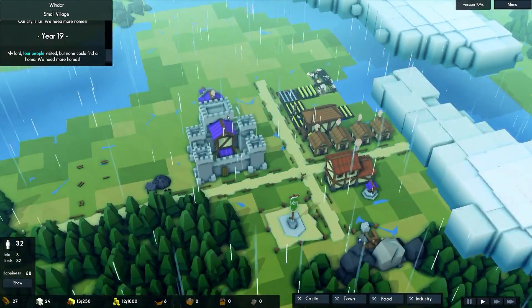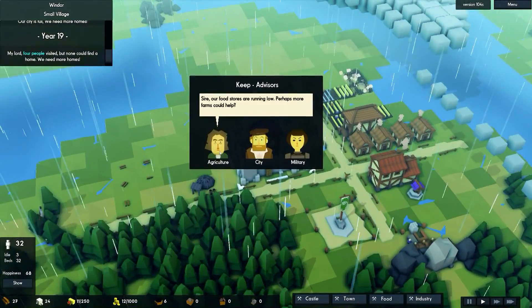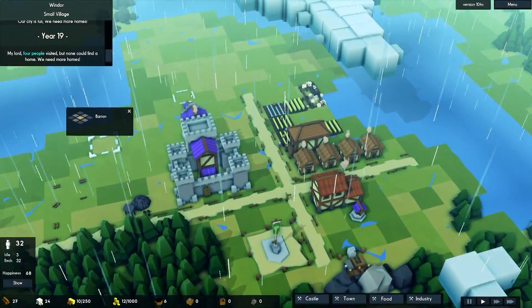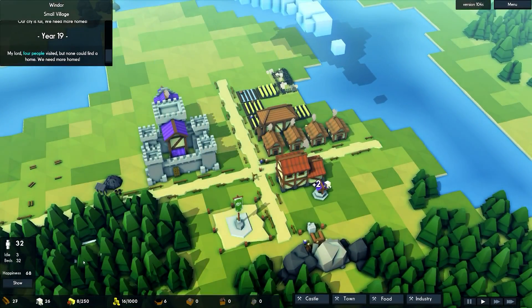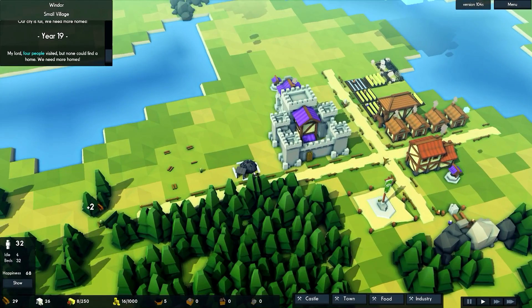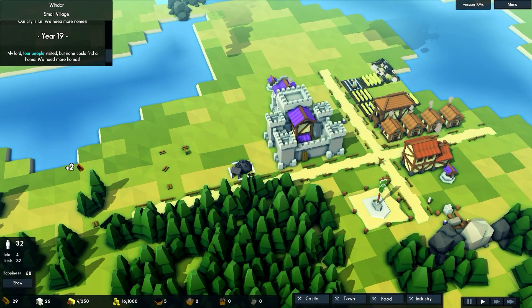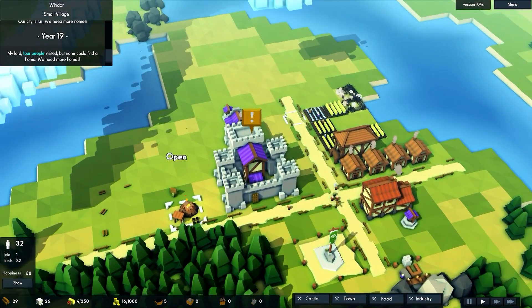The advisor keeps telling me to build a tavern, but the people aren't too sad. As long as we're above like 60-65 happiness I feel okay — I'm basing that off nothing. I'm going to have to turn the charcoal maker back on because we're down to five charcoal.